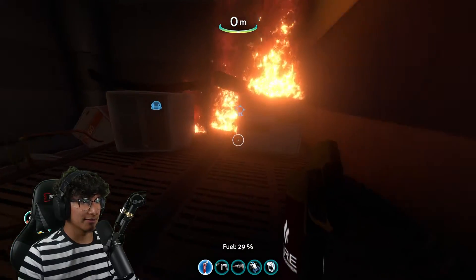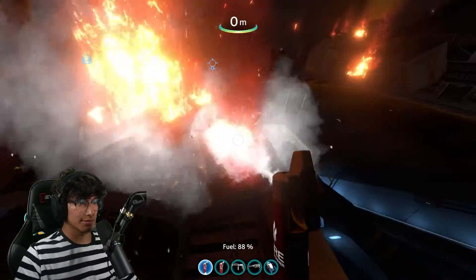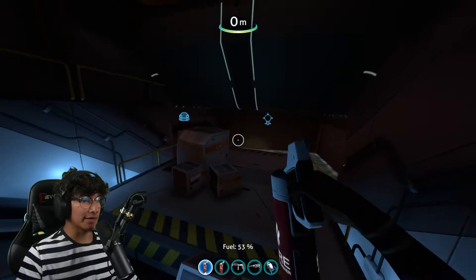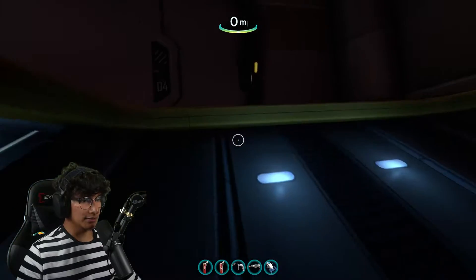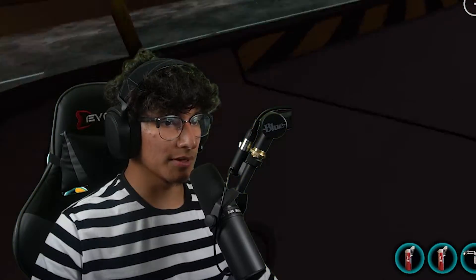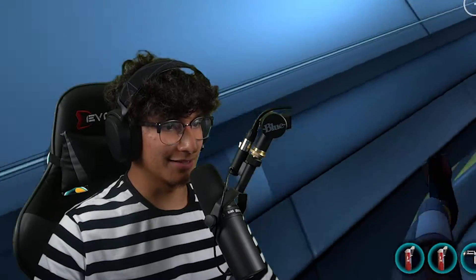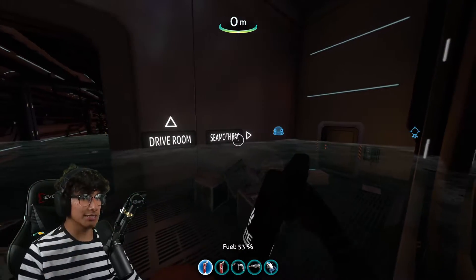There is just too much fire around here gamers. This little area is giving me Halo 2 vibes — on Cairo Station there's a mission where you go down a big elevator. Only real ones remember — and if you don't, well, that means you're not a real one. Anyways, let's continue. Dive room, seamoth bay — so many options! Let's go to the seamoth bay.